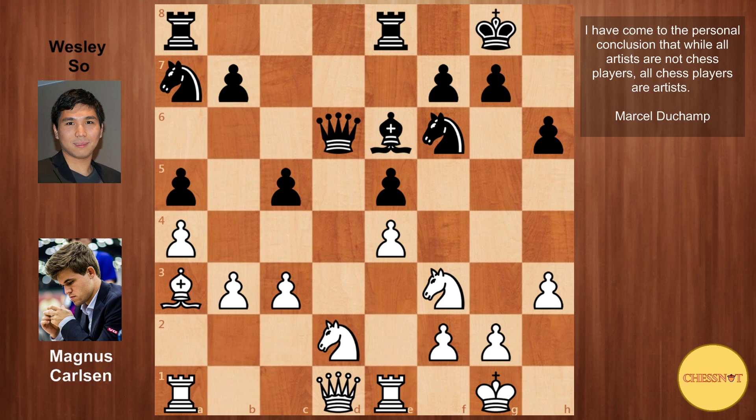Hey everyone, welcome back to the channel. Today I'm going to show you the game played between Magnus Carlsen and Wesley So from round 10 of the Sinquefield Cup in St. Louis. We joined the game after 16 moves — Magnus had the white pieces, Wesley So had black, and the opening was a Giuoco Piano, which was a bit of a surprise since Magnus has almost exclusively played 1.d4 in this event.